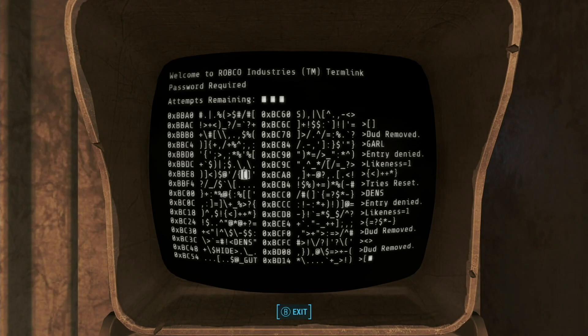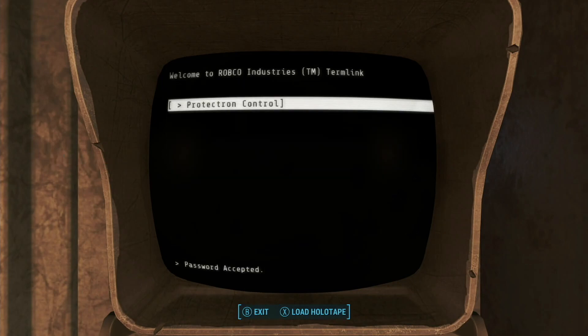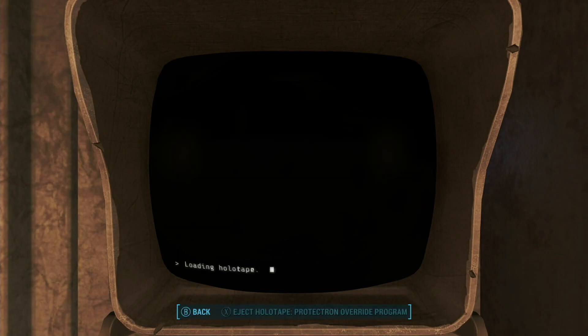Here's one we can remove. We already removed that one — that's not one. We're going to get locked out here. Load the holotape — Protectron Overwrite. Boom.